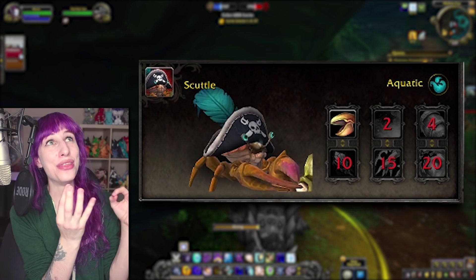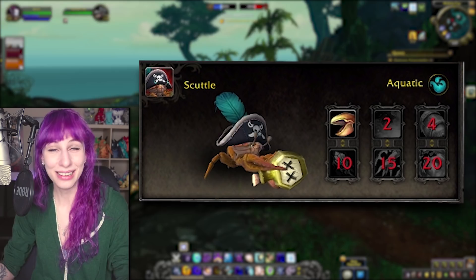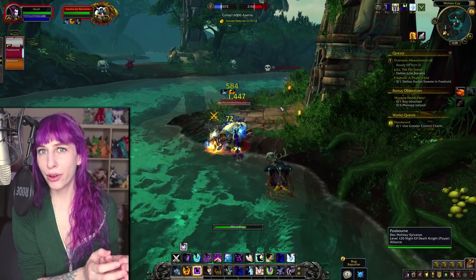Finally, island expedition pet number 28 — the very last one — is Scuttle, the pirate crab, featuring a hat and a bottle of rum. I want to talk about that bottle of presumably rum — you never know, it could be explosives, I don't trust this guy. But like, how does that even work? Does he dig it up beside him? Does it just follow him around? Is it only for decoration on the pet preview page? I need one so I can find out!